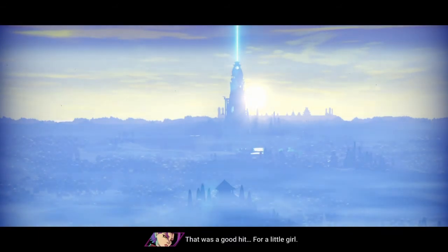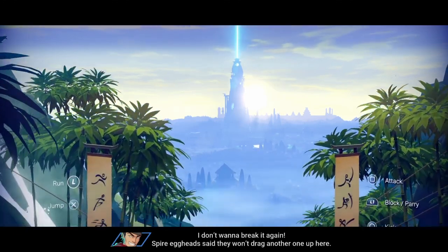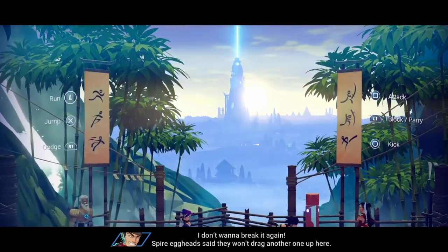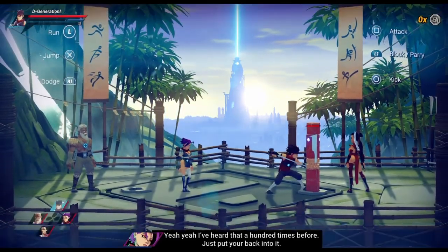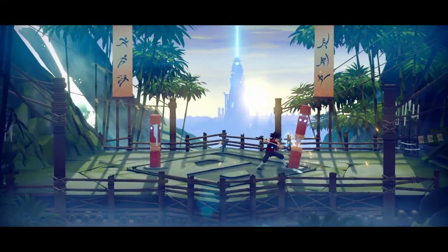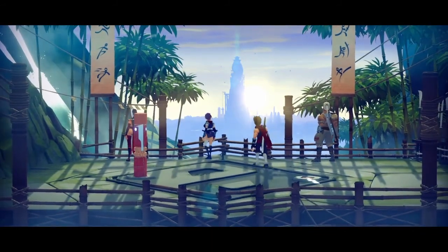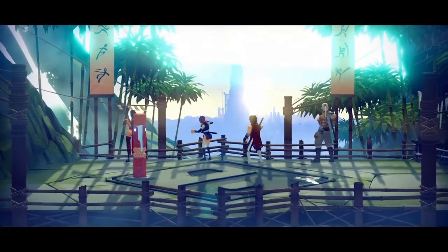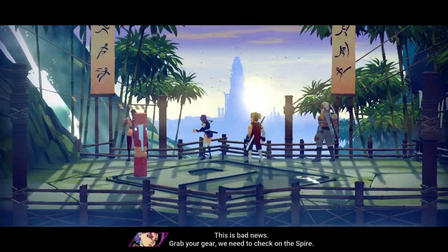In-game dialogue plays out: characters discuss hitting something, not wanting to break it again, referencing someone called Spire and Egghead. Another character warns that something is bad news and tells the group to grab their gear and check on the spire.